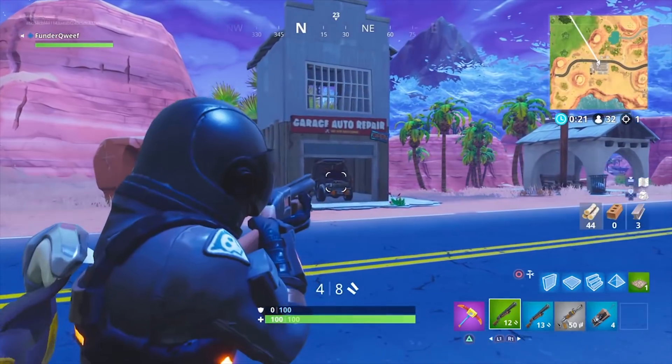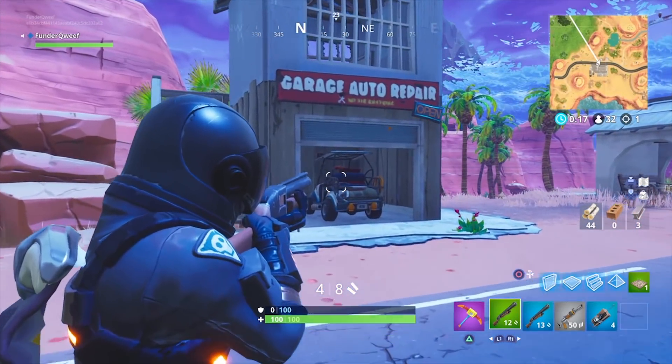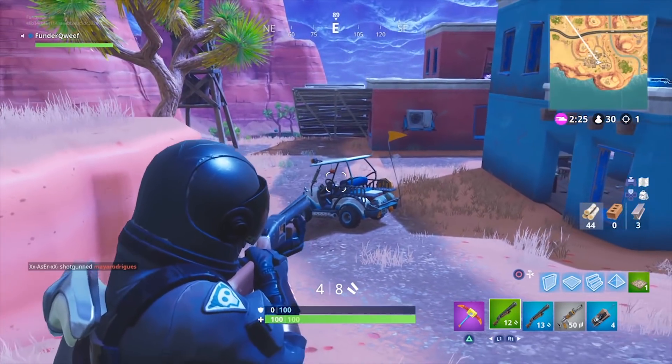As you come in from the south road you'll see a tiny two-storey garage on the left — one is hiding here. Head up the road a little and one spawns in the small cowboy village here.